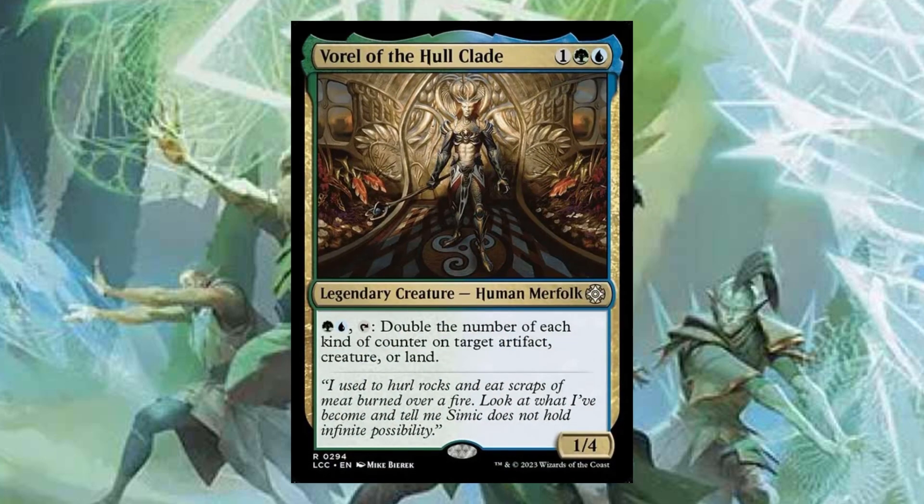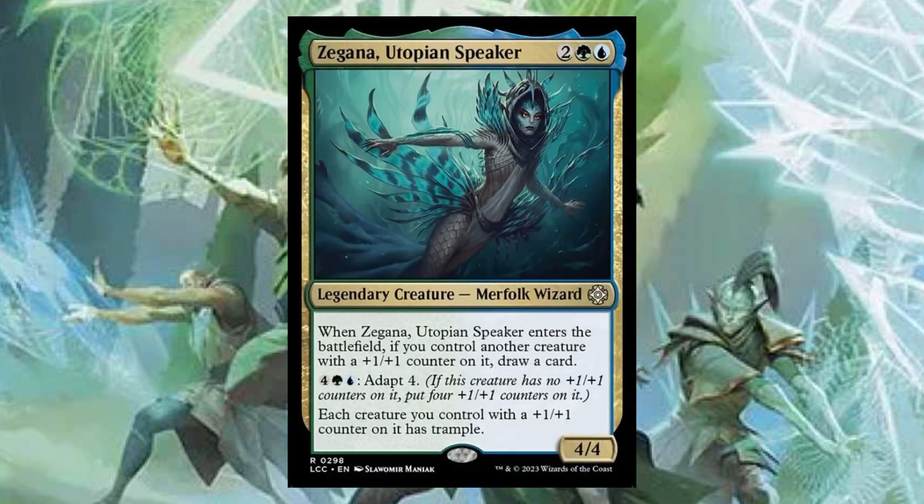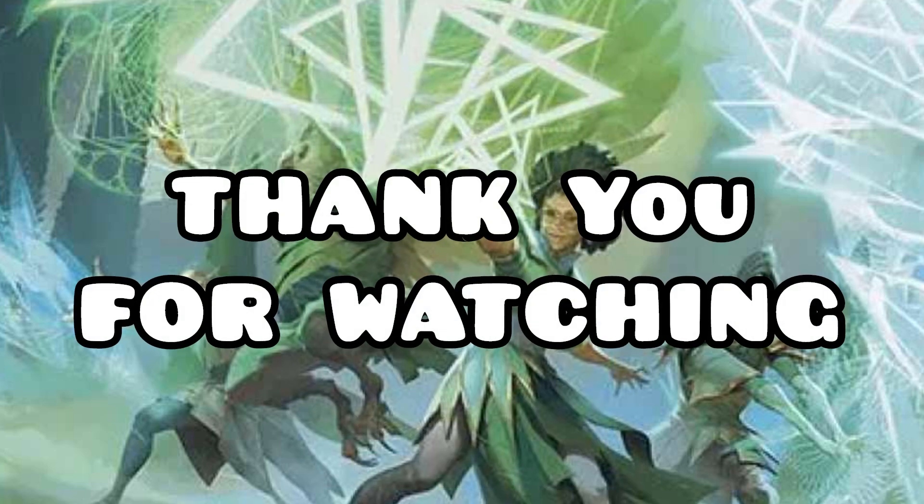Vorel of the Hull Clade is a solid cut because it only buffs up one of your creatures, and there are already a lot of effects in the deck that double the counters on our creatures — having one that taps and only targets one creature is redundant. Zegana, Utopia Speaker is being replaced by Kodama of the West Tree in our non-budget option; Kodama costs less mana, doesn't require mana investment to get the payoff, and additionally gives us lands whenever we deal combat damage, so it's just the more efficient option.